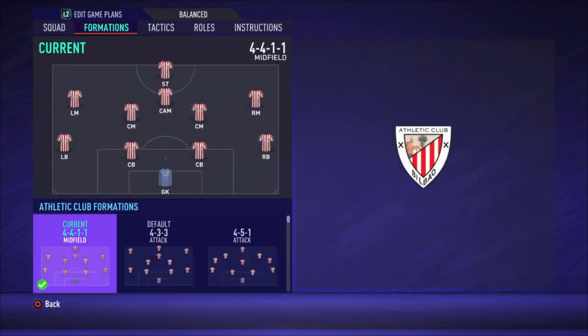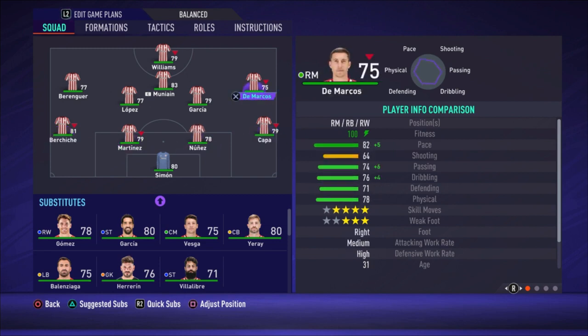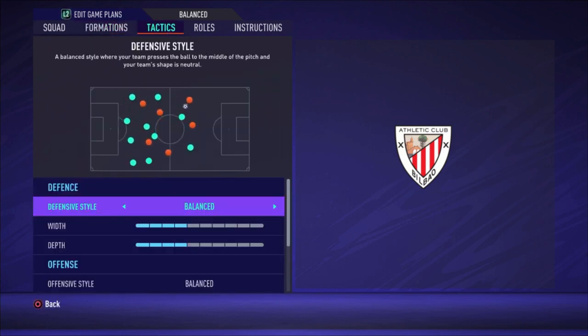The formation is the 4-4-1-1. Goalkeeper is Simon. Kappa is the right defender. Nuñez and Martinez are the center backs, and Berchiche is the left defender. The right midfielder is DeMarcos. Garcia and Lopez are the central midfielders. Berguer is the left midfielder. Muñahin is the attacking midfielder, and Williams is the striker — a really fast striker with 94 pace. That pace is the key weapon for this team.